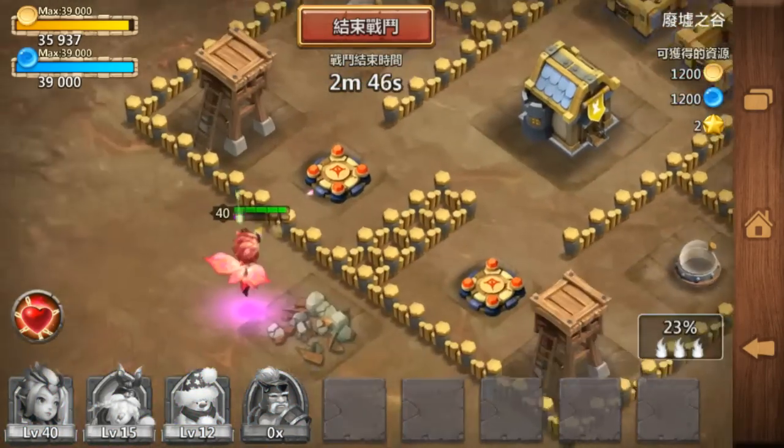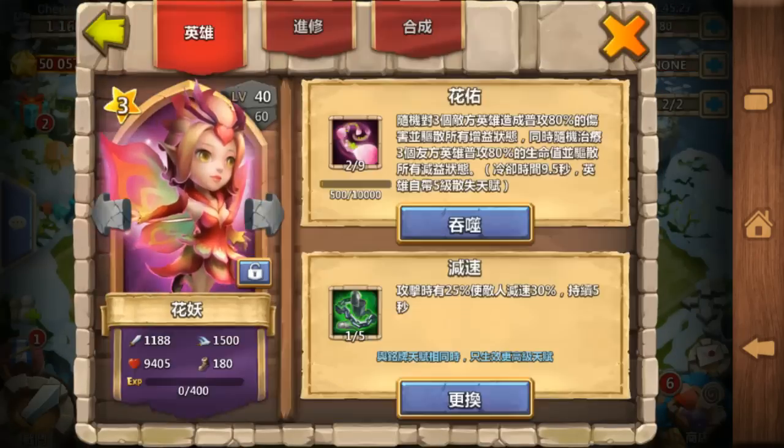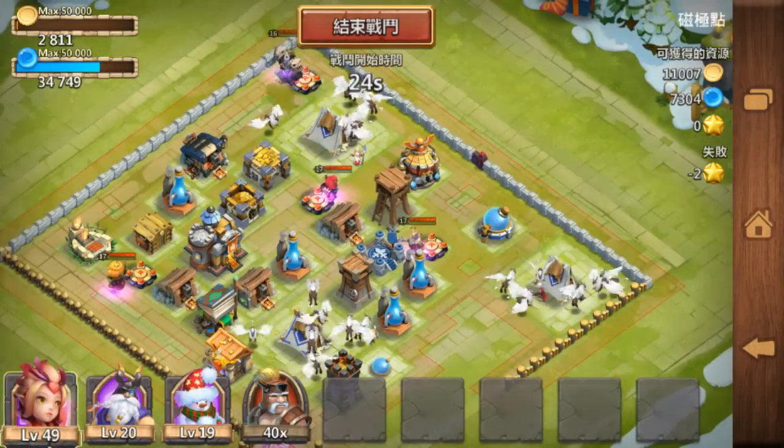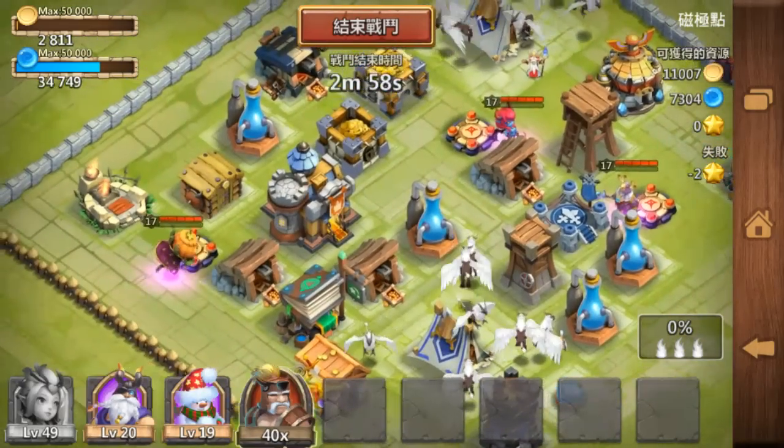Unlike druid and orcsbane, which can only heal nearby heroes, Pixie heals globally. After making her three stars, we will be checking the debuffing. We have to find the Pumpkin Duke — there you go. Let's spawn our lovely Pixie.